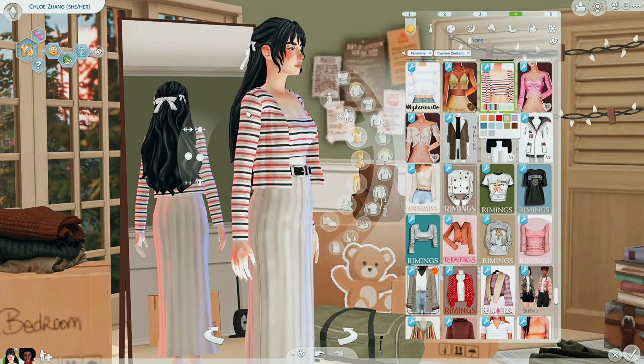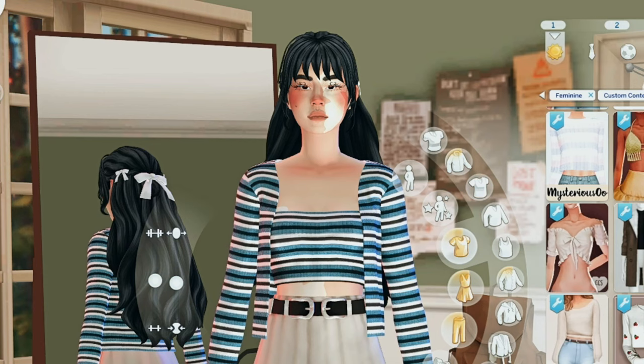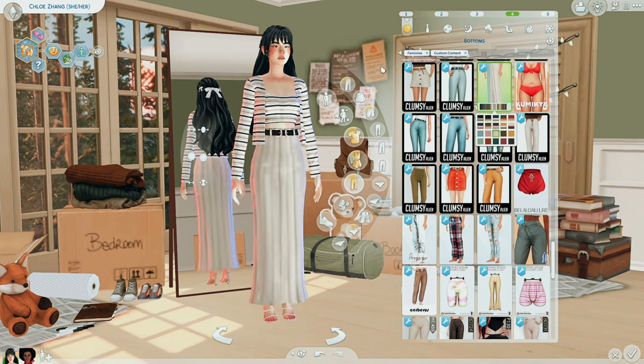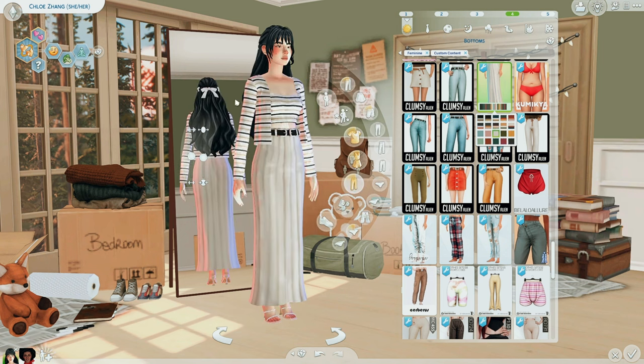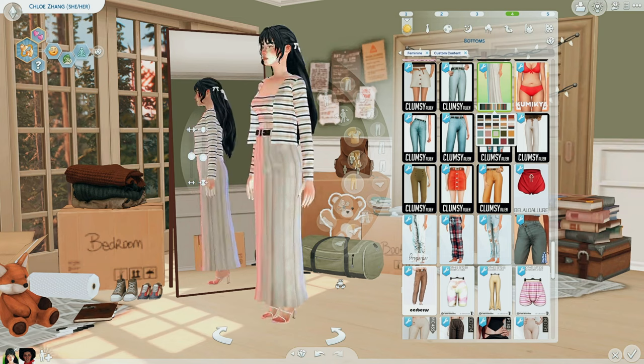I love the different swatches — I love striped sweaters. The best time to wear a striped sweater. This is the Pandora skirt by Clumsy Alien. This skirt isn't new — it's been around a while — but I failed to realize it has plain swatches. I never knew I could use them in the ways I wanted, and they go so well with this top. I recently just rediscovered that it has plain swatches and I love it.